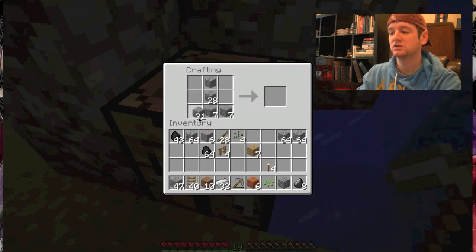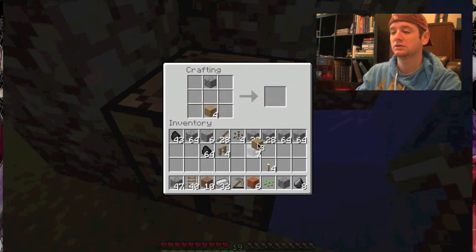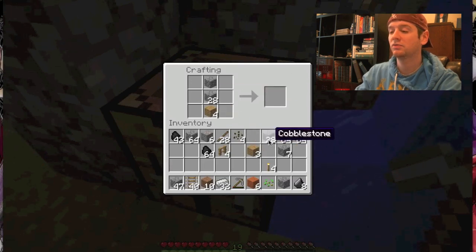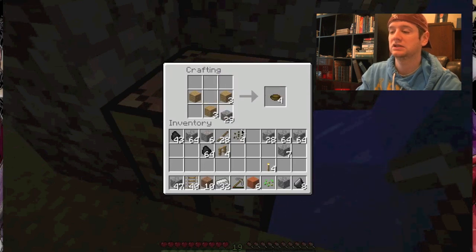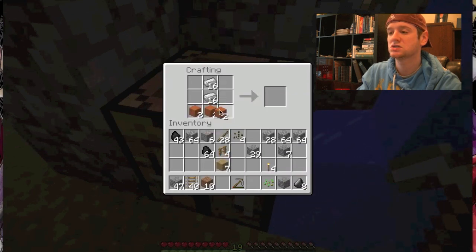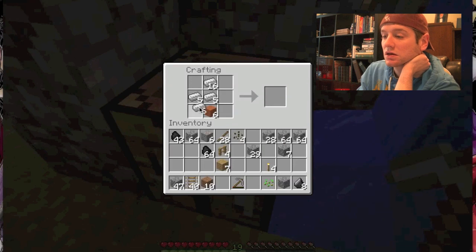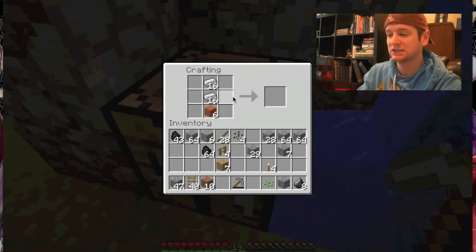Oh wait, I thought this is how I made a sword. I need wood — what am I doing? Gosh, get it together! How do I make a freaking sword? I know I'm on the right path kinda, because I've done this before. Why is it not making — oh wait, what am I doing? I don't remember how to make a sword. This is stupid. See, this is what happens when I wait too long to play a game.